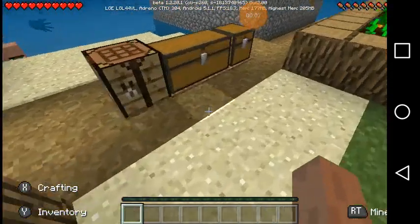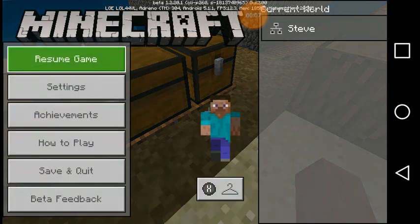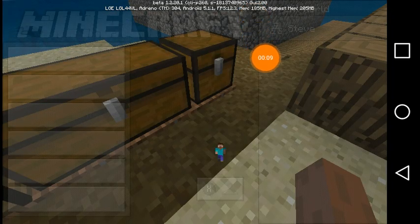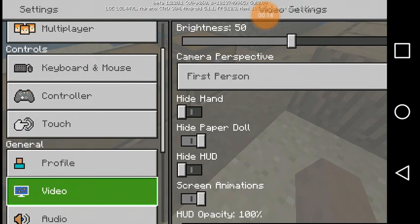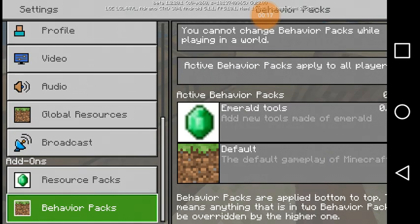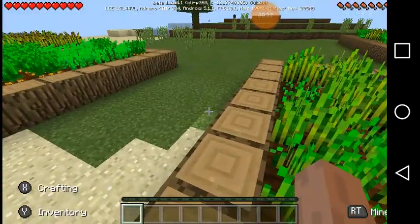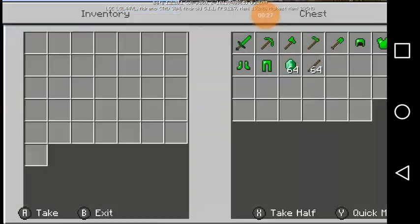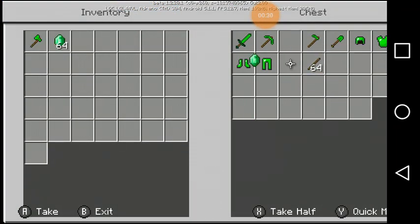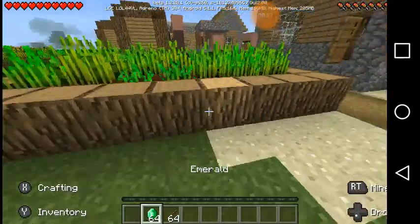Hey, what's up everyone, it's Phil here. Welcome to another add-on — this one is called the Emerald Tools add-on. If you guys want to go ahead and download this, leave a like first. Let me show you the resource and behavior packs. These are the emerald tools. You're probably thinking, 'Of course I would download this!' Well, the emerald is pretty much useless in Minecraft, so these are the emerald items made from emeralds.